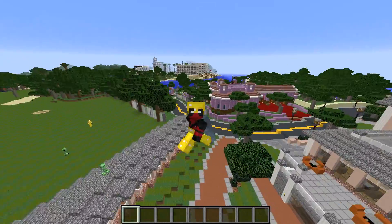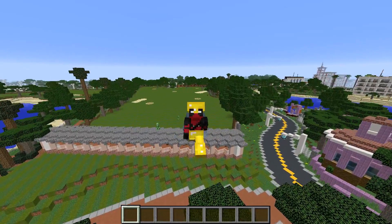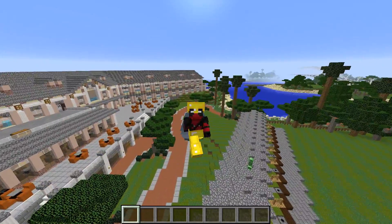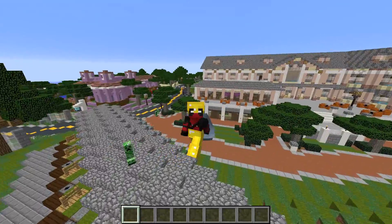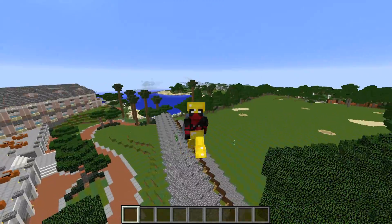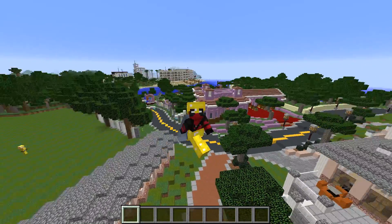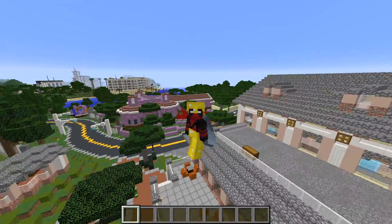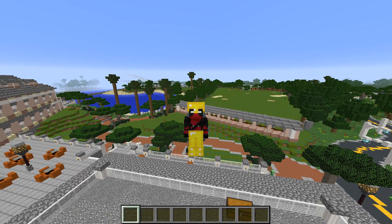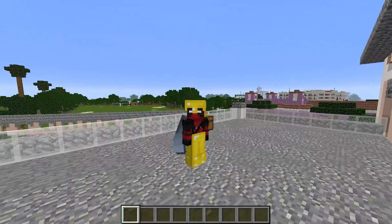Hey guys, I am back with another mod showcase. Today we're chilling in my golf course retreat putting range — look at it, it looks beautiful. We've got mini golf over here, the main course over here. But today our mod has nothing to do with golf. I just liked my place here, but we're actually going to be leveling it to the ground. So we're going to be looking at the TNT mod, and it is epic — I absolutely love this TNT mod.